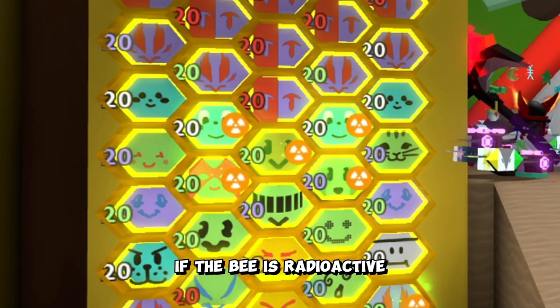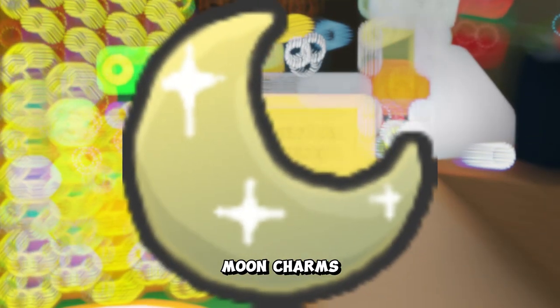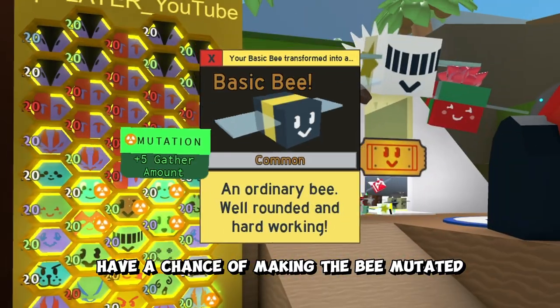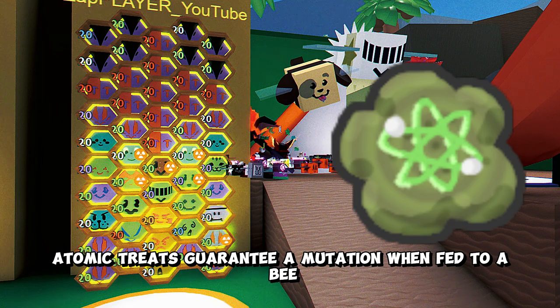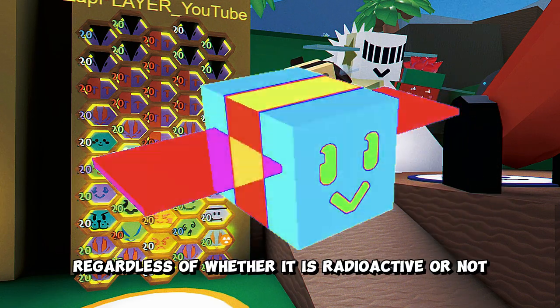If the bee is radioactive, the chances are increased to a 1 in 100 chance. Royal jellies, moon charms, star jellies, favorite treats, and special treats have a chance of making the bee mutated. Atomic treats guarantee a mutation when fed to a bee, regardless of whether it is radioactive or not.